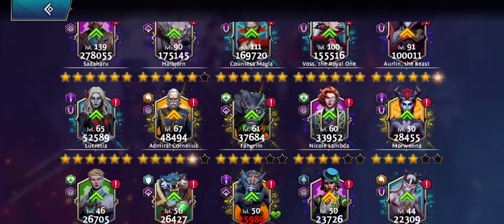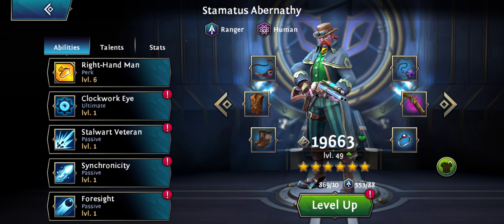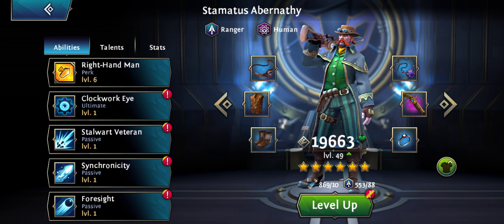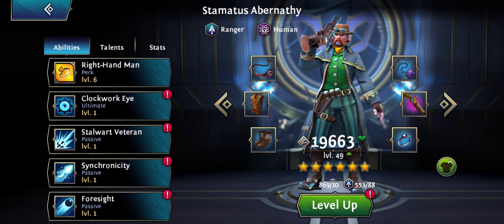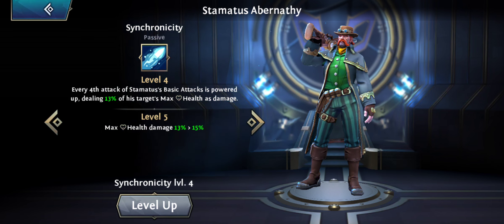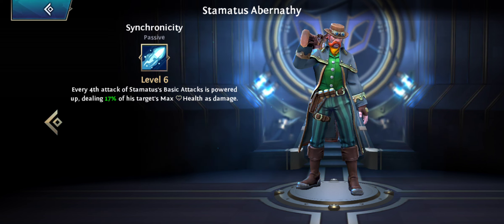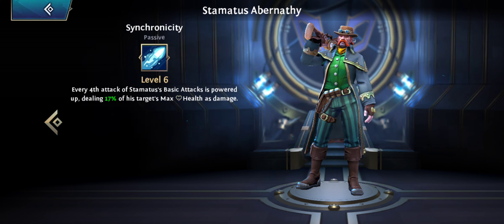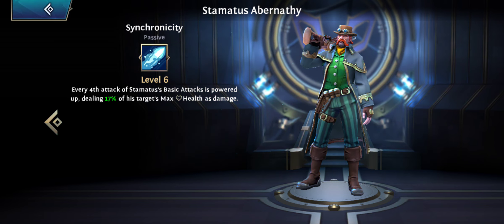But today's video is actually not about this guy. I was planning to make a Stamatus video and we discussed this guy once before the bosses came out. I said I was guessing he would do really good damage against the boss, and we were curious about the mechanics on his ability where he can do up to 17% damage of max health every fourth basic attack. In many games when a hero has an ability like this, developers usually put a cap on how much damage he can do - but it doesn't seem to work on these bosses; they just ignore his ability.